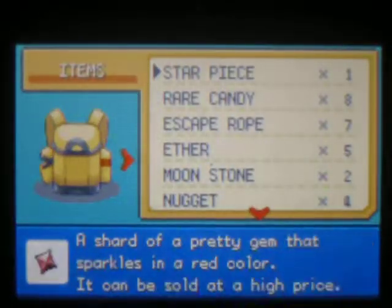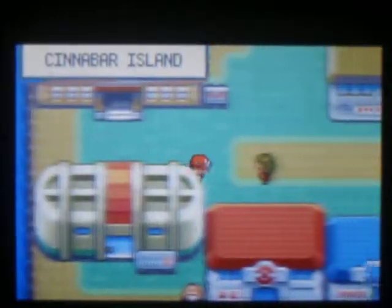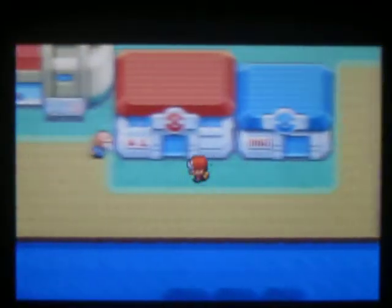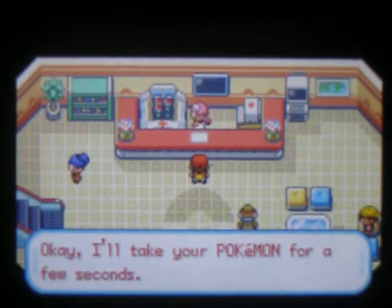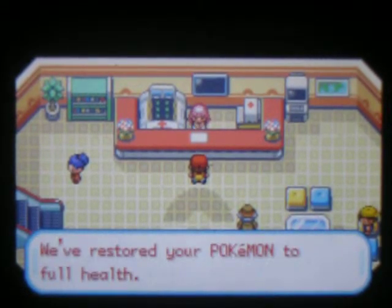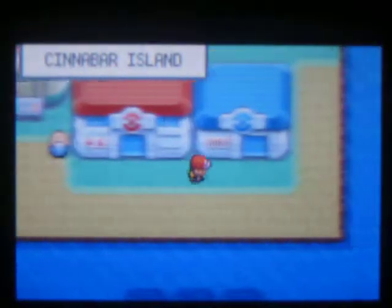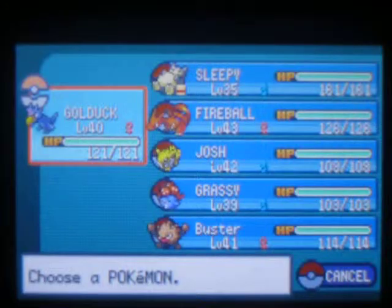Don't you think Gloom is kind of weird looking? Have you ever looked at them in the eye? Right now I usually use an Escape Rope since I have like seven of them, and I go heal my Pokemon. The next Gym is Fire type, so get your Water types, Rock types, and Ground types ready. Make sure you don't have any Ice type or Grass type. I'll see you on the next part — see you guys.